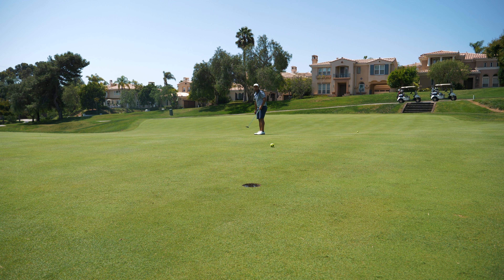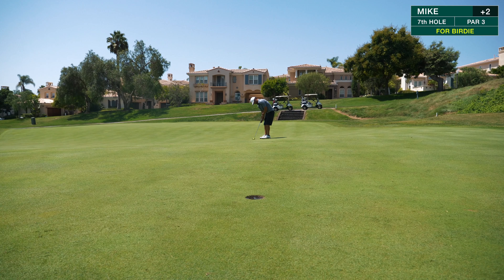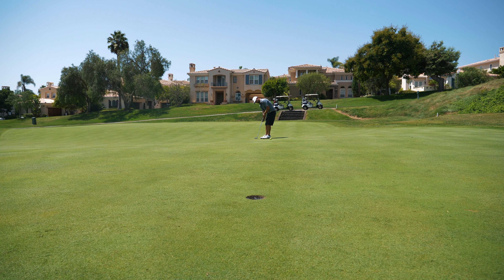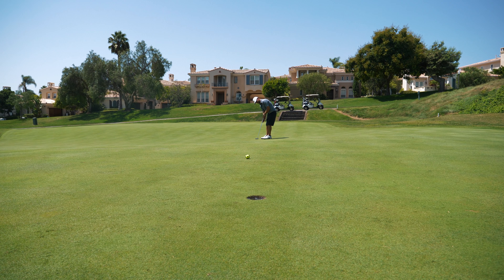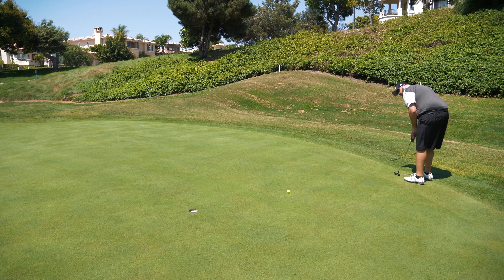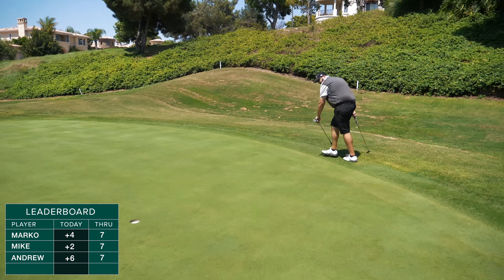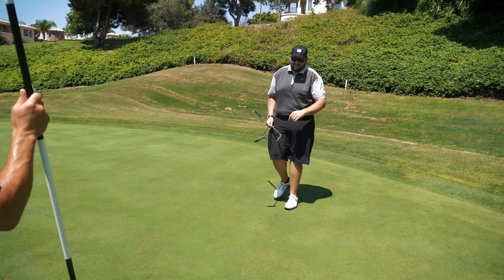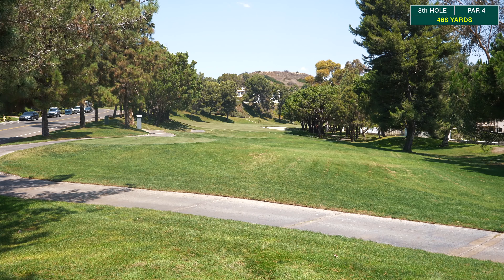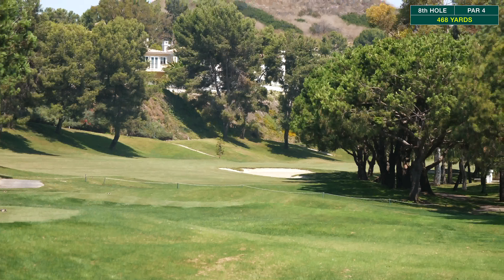Hole seven is 150 yards, a little bit uphill, par three. The flag looks like a blue flag so it's going to be in the back. The wind feels like it's a little bit behind us. There's a big giant dip in the middle so it's really like two small greens — pins are very rarely in the middle. If you miss left it's going to funnel down and you'll have a weird double-breaking 50-foot putt.